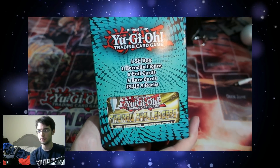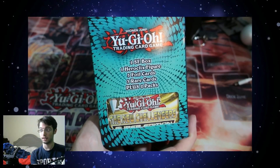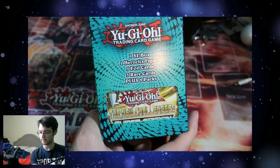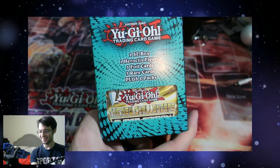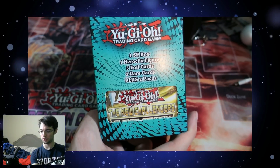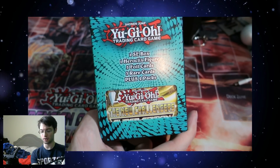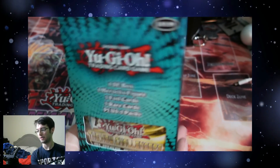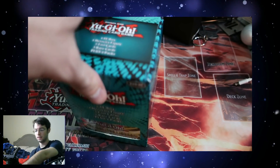I got it at Target on Boxing Day. I have no idea what it is, but it says one special edition box, one HeroClix figure, five foil cards, three rare cards, and plus two packs. So this was 20 bucks — one of those repackaged things. Let's see what's in there.